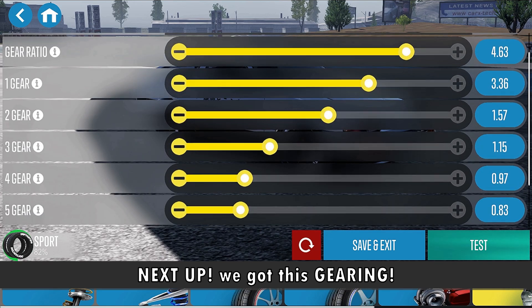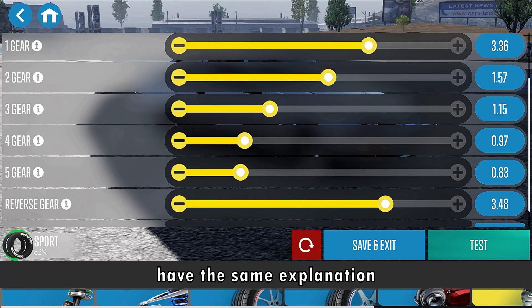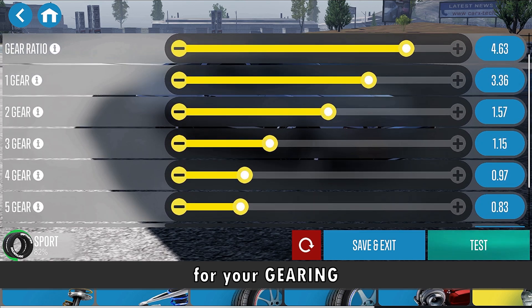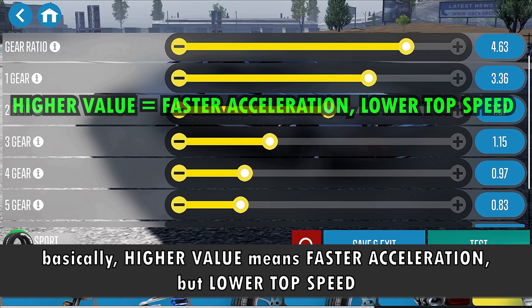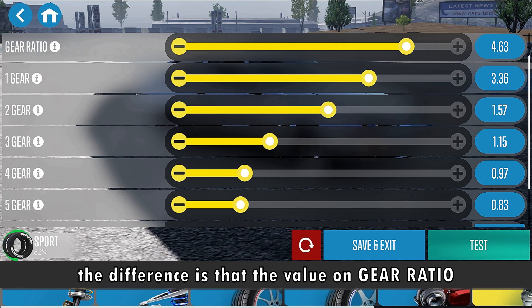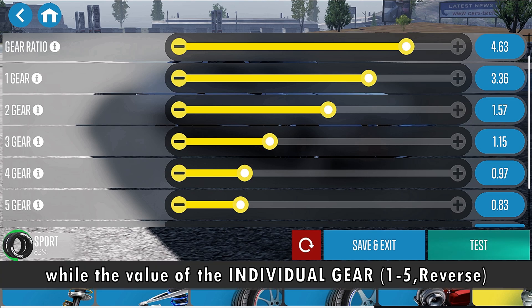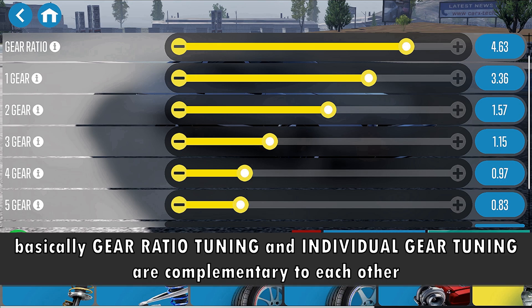Next up, we got gearing. These values on the right side, from gear ratio to reverse gear, have the same explanation: they control the acceleration and top speed for your gearing. Higher value means faster acceleration but lower top speed, while lower value means slower acceleration but higher top speed. The difference is that the gear ratio value controls the acceleration and top speed for all gears, while individual gear values from first gear to reverse control their own acceleration and top speed. Gear ratio tuning and individual gear tuning are complementary to each other.